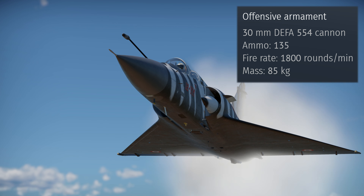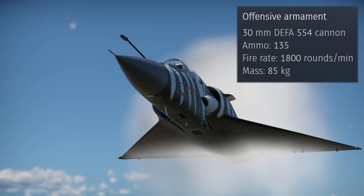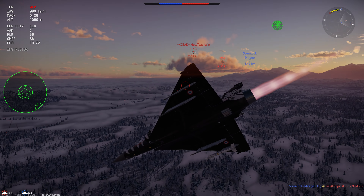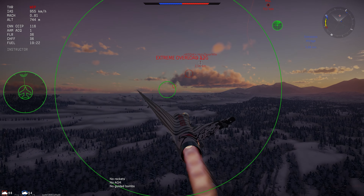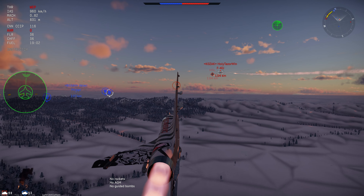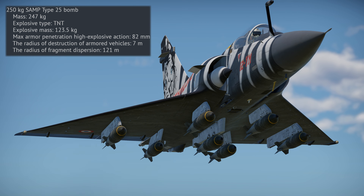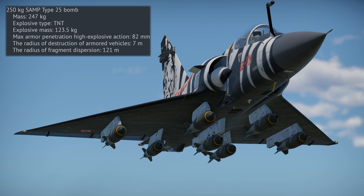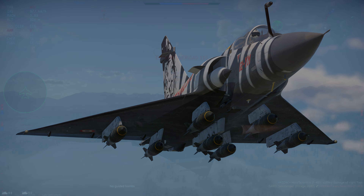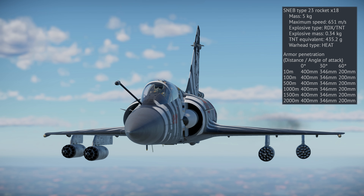The low muzzle velocity arguably makes the 30mm worse than the 23mm found on the MiG-21s, which at least have a much higher fire rate. For bombs, there's only one option: the 250kg SAMP Type 25s, which will only destroy a vehicle within a 7m radius. Luckily you do have CCIP so accuracy should be decent enough.